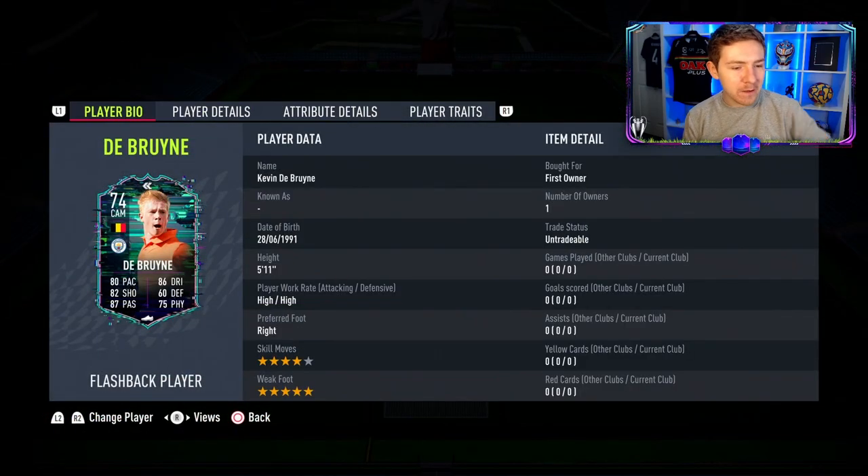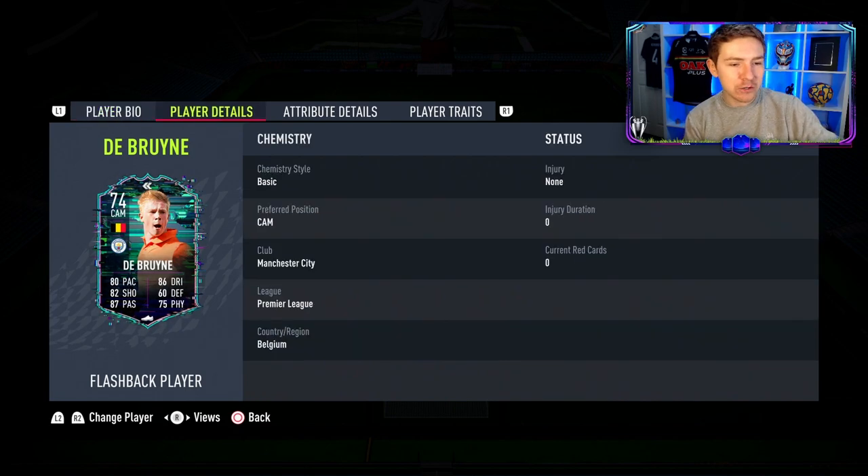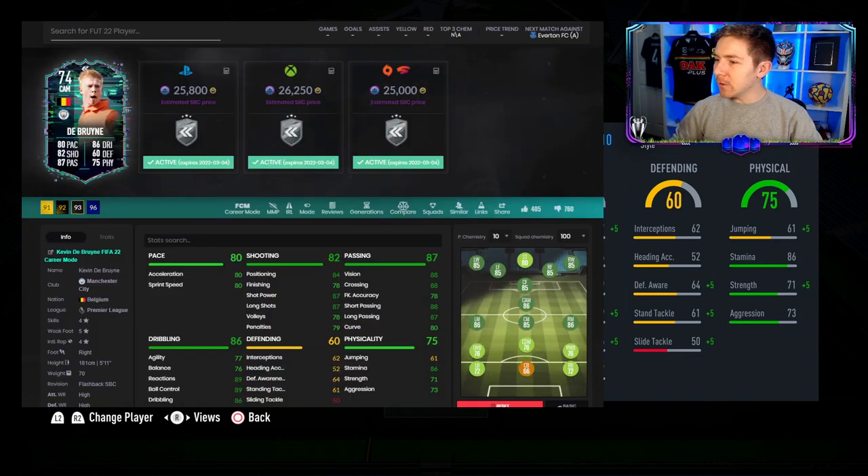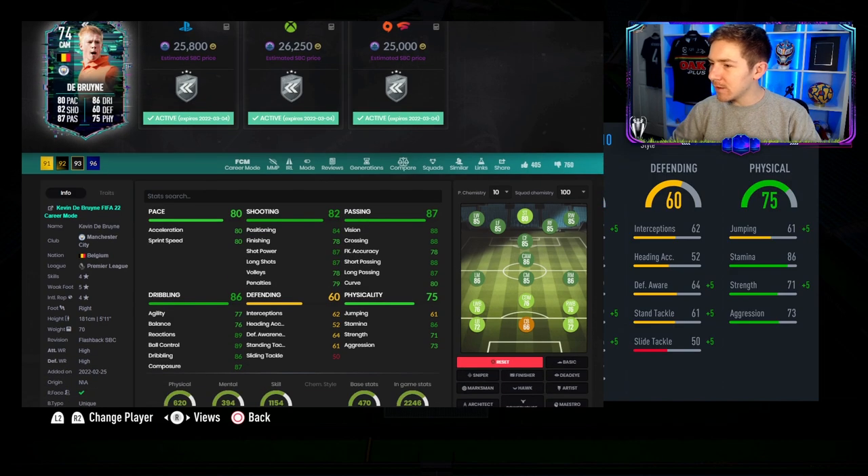Let's have a look at the card. 5-star weak foot — obviously a massive positive on any item. 4-star skills, high-high work rates, just like the non-inform. Pretty good pace, which is what we like to see on a midfielder. The shot power and long shots are also really, really nice. The distribution stats are also up to a good standard, as you would expect from any KDB item. His dribbling is also not too bad — high reactions of 89, good ball control of 89. The physicals are pretty average overall.